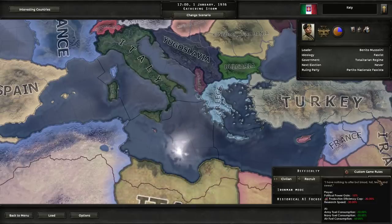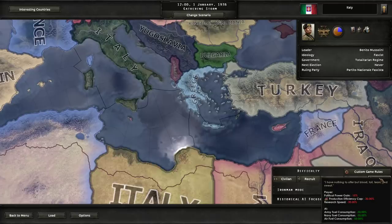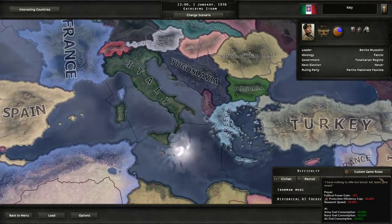We're going to play on Elite Difficulty, and we're going to play with historical AI focuses off. I actually haven't done a Let's Play on Elite Difficulty yet, and it is fairly challenging. The 15% penalty to political power is pretty punishing. The 30% production efficiency cap is actually brutal for our equipment production. But the big thing is the 30% research speed penalty — that is monstrous. We're basically making a third less research.